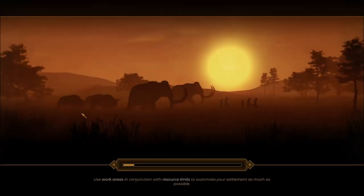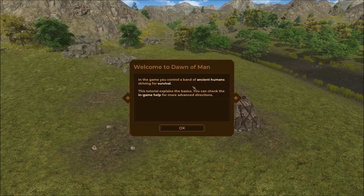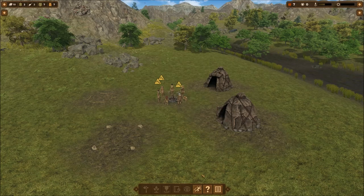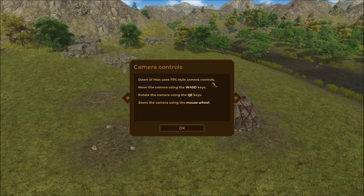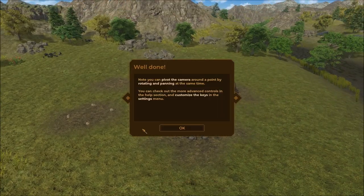Today we're just going to play through the tutorial, so welcome — hope you guys are doing fantastic this weekend. Pressing any key to start: Stone Age, here we come! Welcome to Dawn of Man. In this game you control a band of ancient humans striving for survival. This tutorial explains the basics; you can check the in-game help for more advanced directions. Dawn of Man uses FPS-style camera controls — move with WASD, Q and E to rotate, and the mouse wheel to zoom. You can pivot the camera by rotating and panning at the same time.